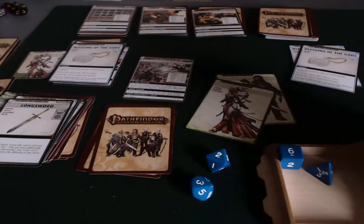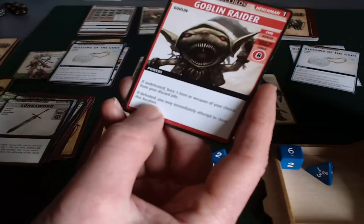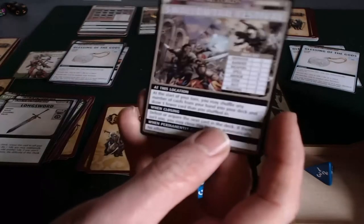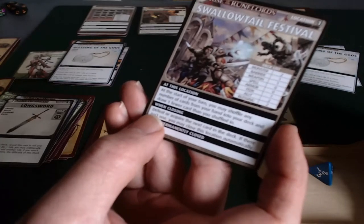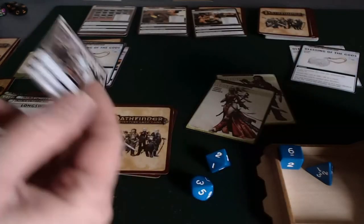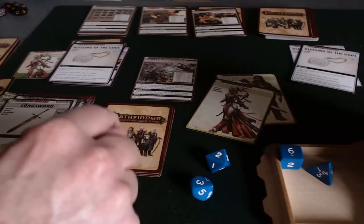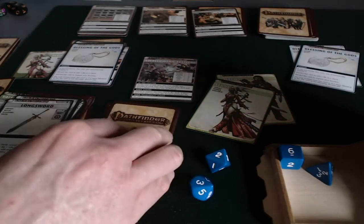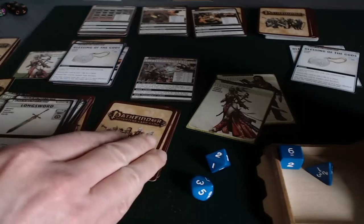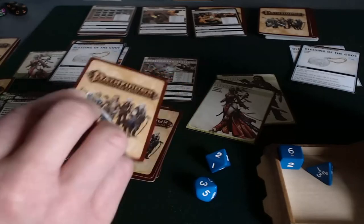When you defeat a henchman, you are able to immediately attempt to close the location. Closing a location means that the villain cannot run to that location, which will be important if we encounter the villain and he gets away. But in order to close it, she must defeat or acquire the next card in the deck. If there isn't one, we close it automatically. Well, there is one. So she gets to explore again. The thing is, she has to acquire this card in order to close the location, or else we just have to keep chipping away at this deck. So this is a super important card.